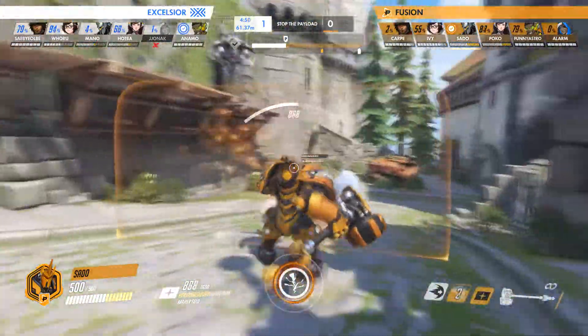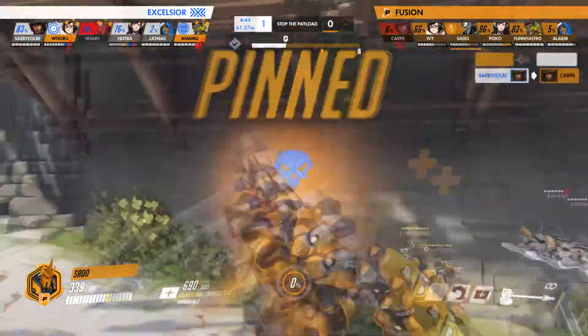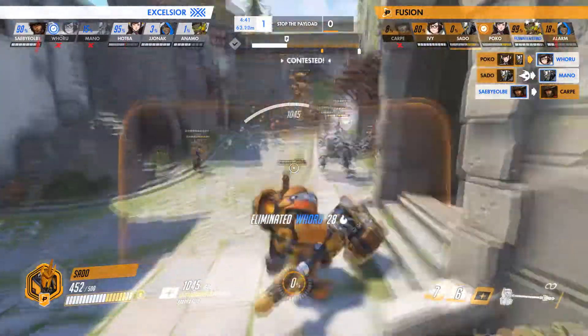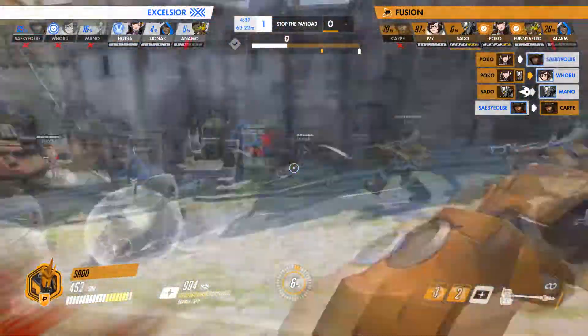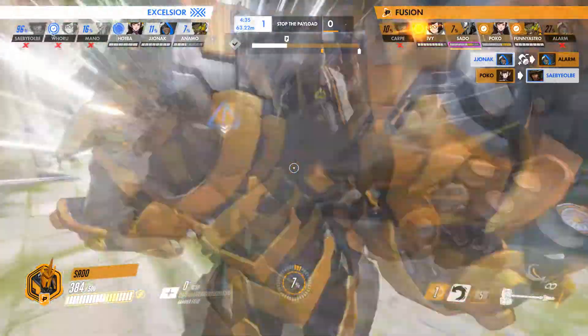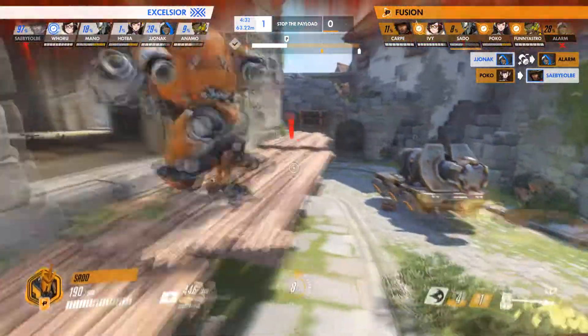Think of Reinhardt's shield as the amount of time you can be active on a given map. You have a set amount of time to engage, a set amount of time to volley and peek angles. What Philly does better than any team I've seen thus far is that they expedite the proverbial timer by pressuring mispositions. The Fusion are, quite literally, aiming through your shield.